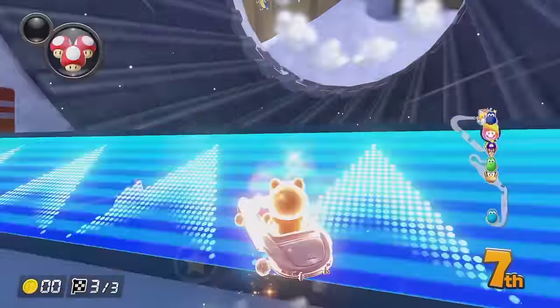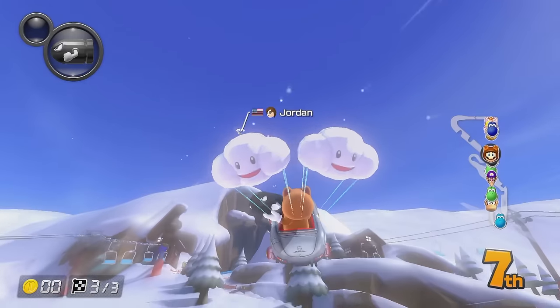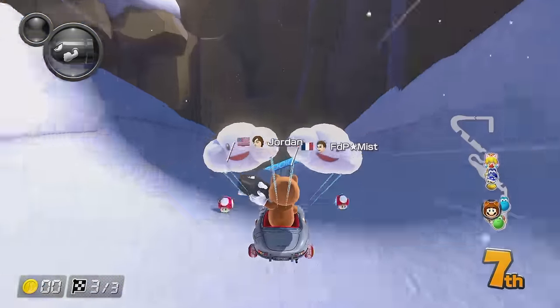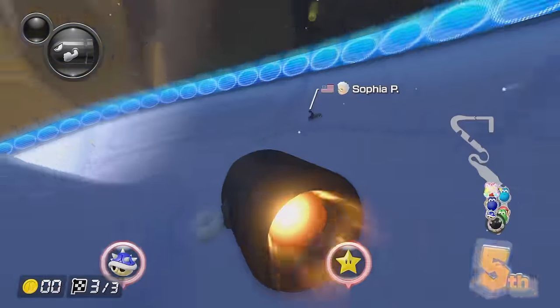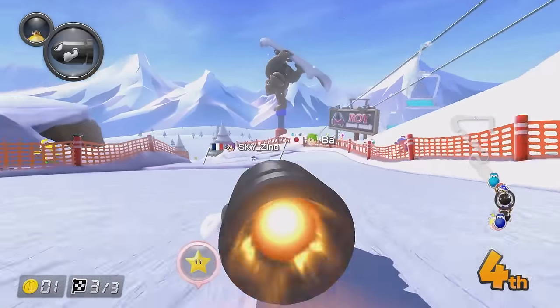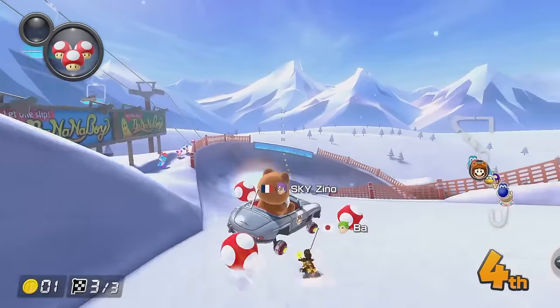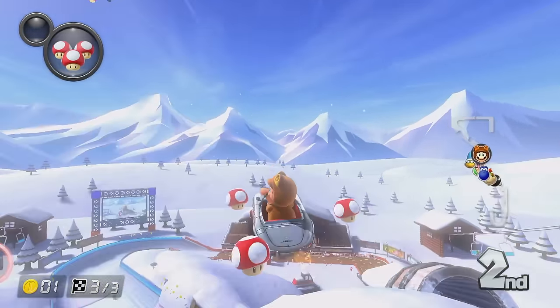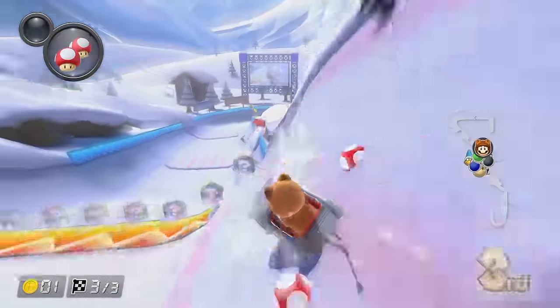We are really struggling for coins here. Oh, that's good though — we get another bullet. Going to use this in the same place as last time. We'll pick up an item as well on the way, and hopefully we can do the gap jump and seal the deal. Here we go — first place is only just there. Got to avoid that bullet as well. Oh, we've just made it.